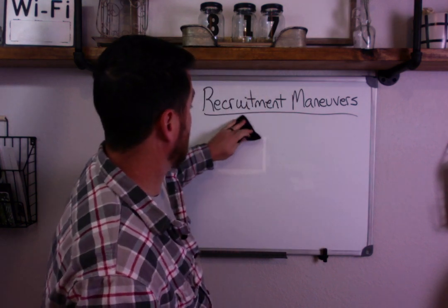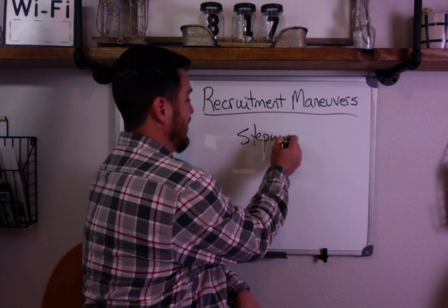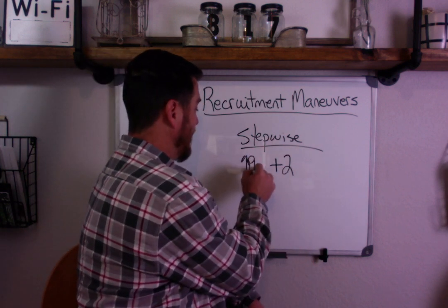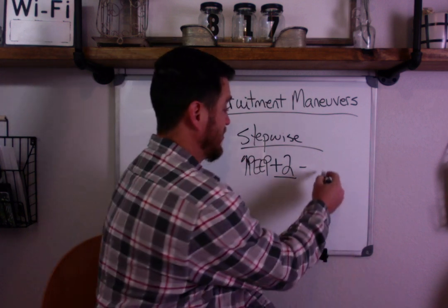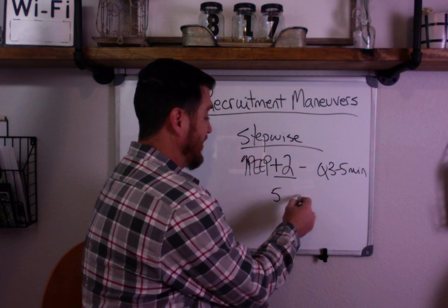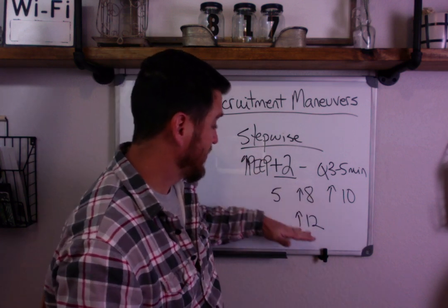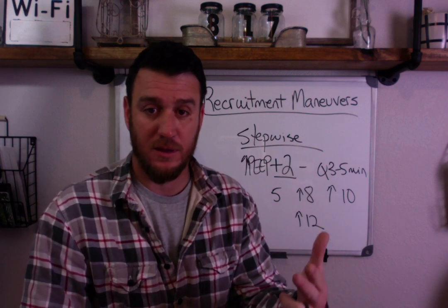There are studies showing that perhaps a better approach is the stepwise approach. This is the opposite of what we just did: instead of stepping down, you increase PEEP plus two every couple of minutes — every three to five minutes. So if you start at 5, you increase to 8 for three to five minutes, then to 10, then to 12. At each step, you're monitoring SpO2, PF ratio, static compliance, and driving pressure.